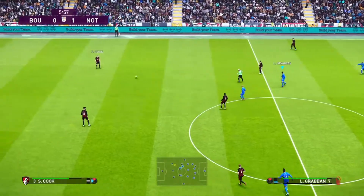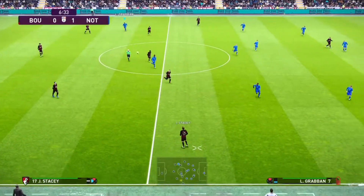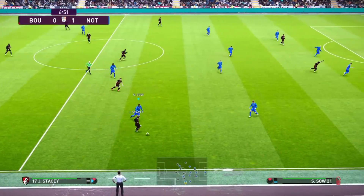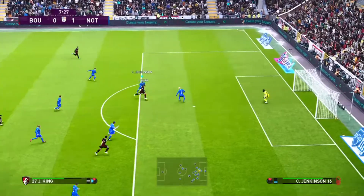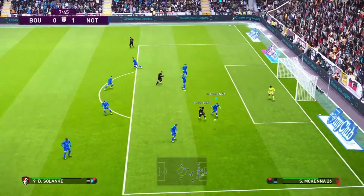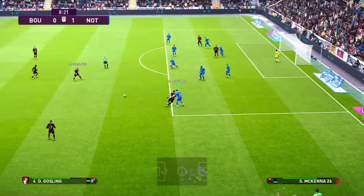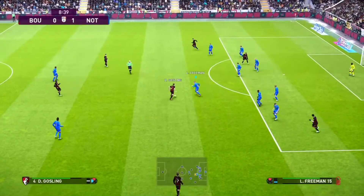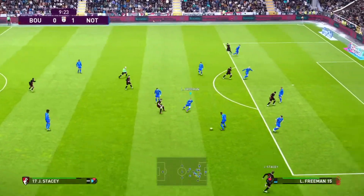Lerma in the centre of the park for Bournemouth, passing it back again. Good pressure from Nottingham. Good switch play out to Stacey. Sal looking to close him down but couldn't quite manage it. Gosling. Freeman tries to tackle him. Come on, boys — we need to get this out.